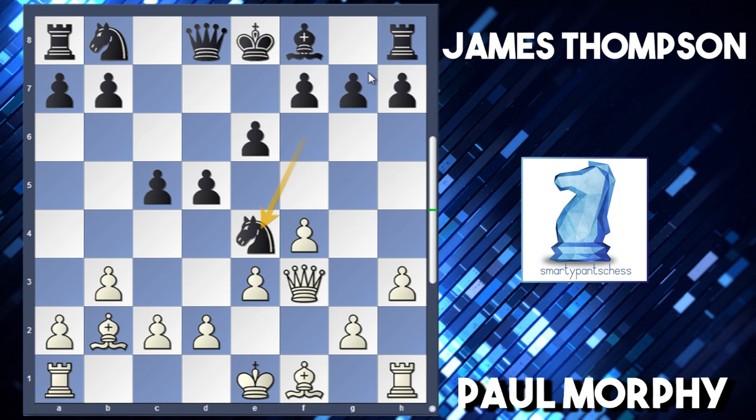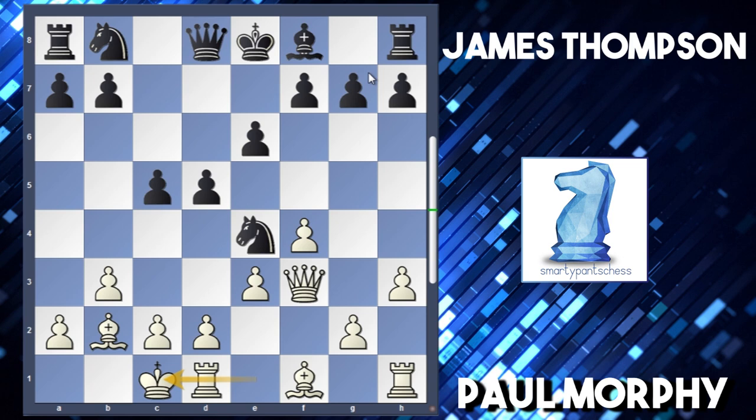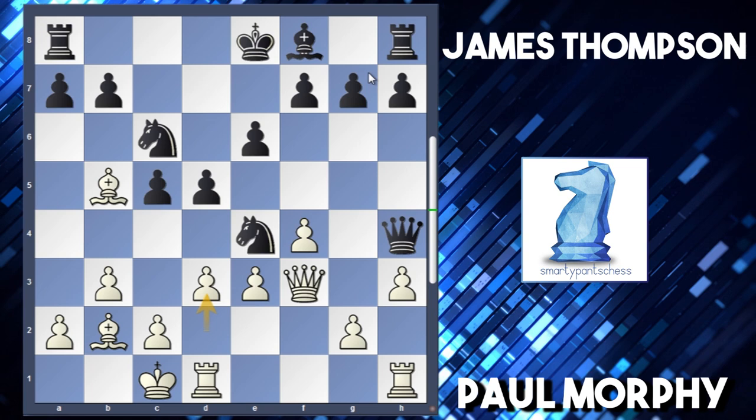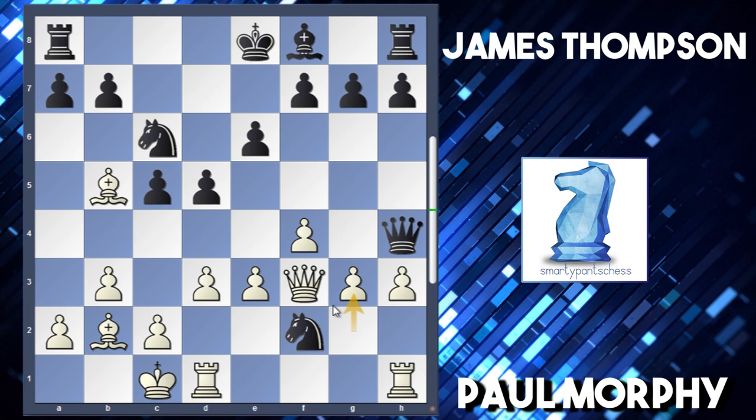Knight to e4, but I think knight e4 was a bit of a mistake. I think black's plan here was actually to play queen h4 check. So after castles and queen h4, black's plan was to play knight to f2, but that doesn't work because bishop b5 check, knight c6 blocks it. And now after d3 and knight f2, black thinks he forks these two rooks, but actually g3 and white is now better because the queen has to move, and after that the queen will take the knight.